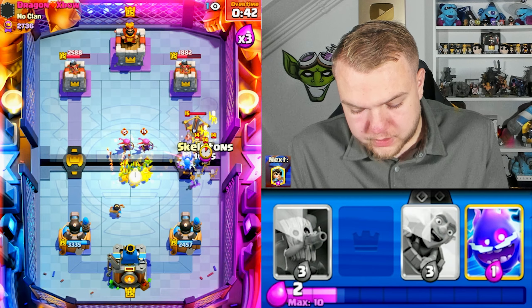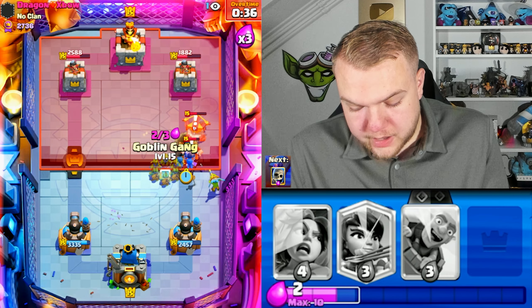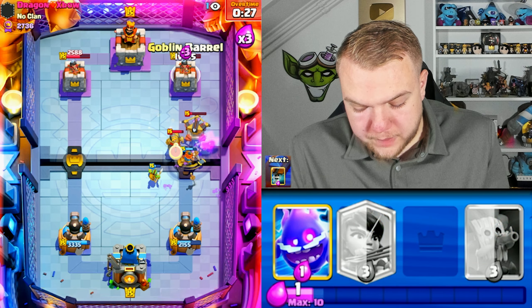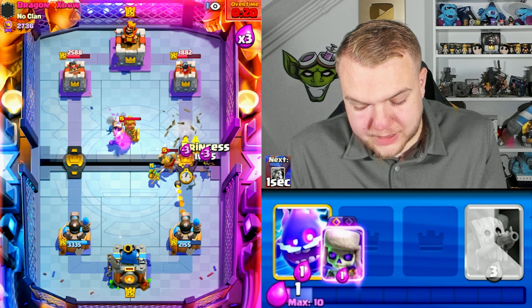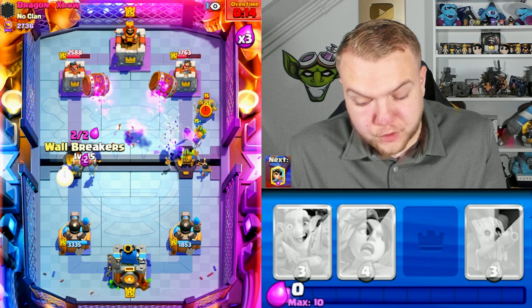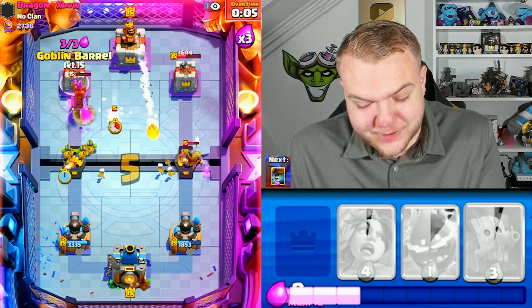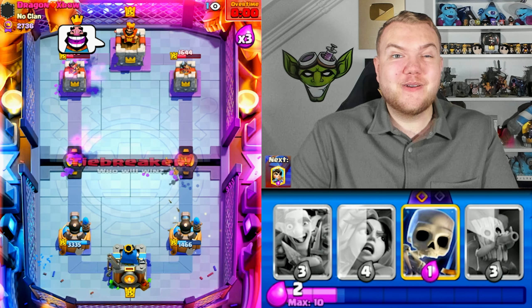Skeletons, goblin gang, dart goblin, electro spirit, wall breakers — we're distracting the XBow a lot. Unfortunately the wall breaker didn't connect to the XBow so we need to be careful. The dart goblin is getting great value. Goblin barrel — the bad thing is we have no spell to get damage on the tower, so we need to use prediction plays, forcing the log right side to get damage left side.